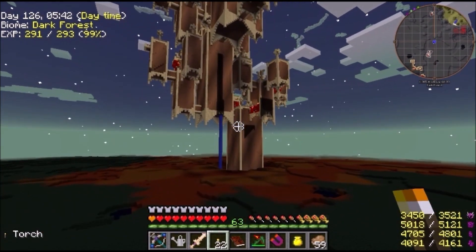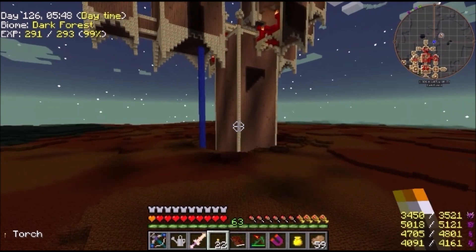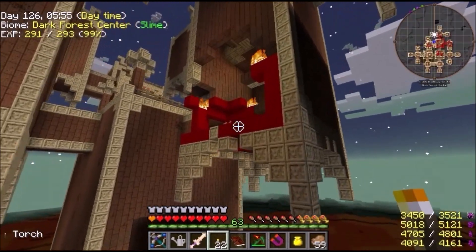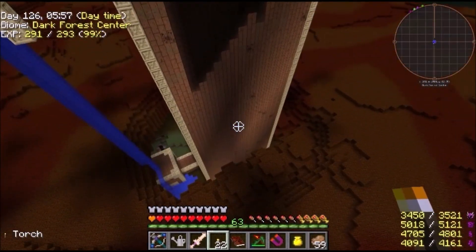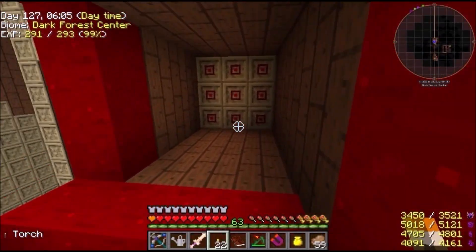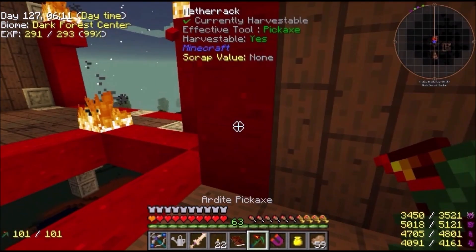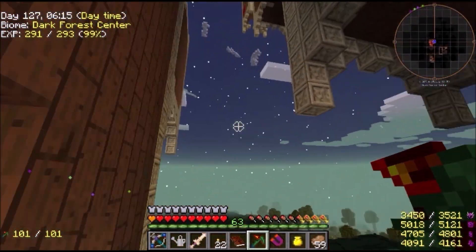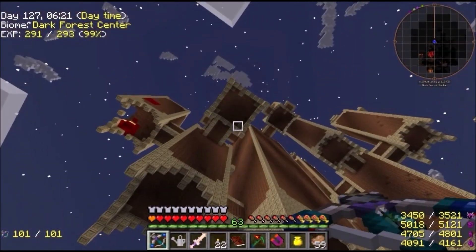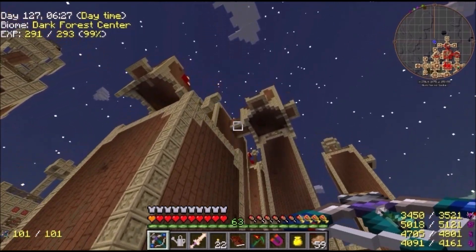This thing is full of traps and different stuff all the way up through it — what are those? Oh, that's netherrack. One thing I do love about this place is the doors — they've got some pretty cool doors. We may come back and get some if we need them. Right now all we're concerned about is the Ergast, and because we've got flight we can just cheat this and go all the way straight up to the top and just kill him.